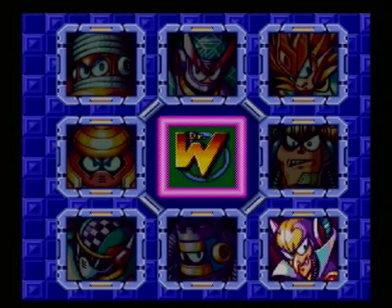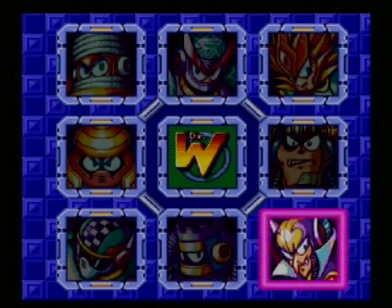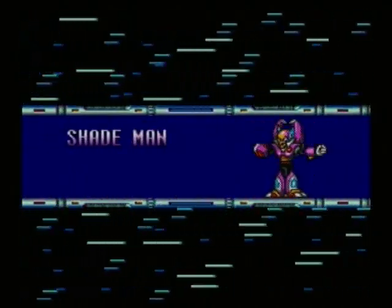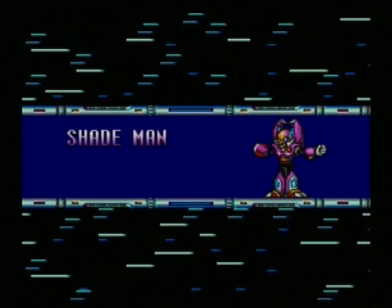Hey guys, welcome back to Let's Play Mega Man 7. We're about to go into Shade Man, but there's a little easter egg with Shade Man's stage I want to show off real quick. If you're playing the Super Nintendo version, you'd want to hold the B button and then select the stage. On my PlayStation 2 version of the Anniversary Collection, for some reason it's hold the Square button and then select the stage. If you hear this chime, you know you've unlocked it — that easter egg is unlocked. What it does is change the song that plays in the background of the stage.